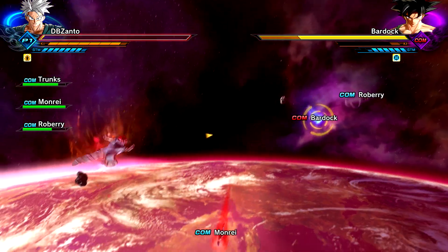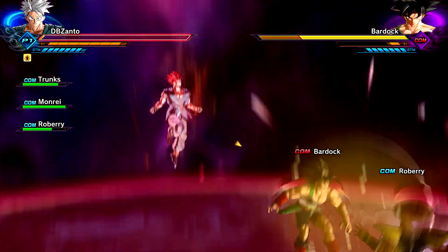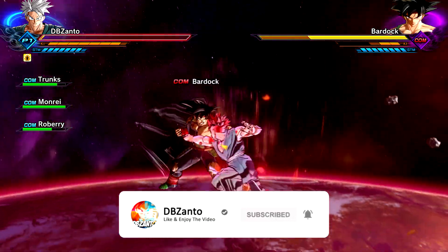Now all you have to do is lose as your custom character against Bardock, which will trigger and activate the secret ending to the DLC. Anyway, here's the cutscene if you don't have time to unlock it yourself. Enjoy.